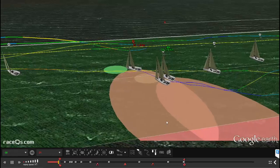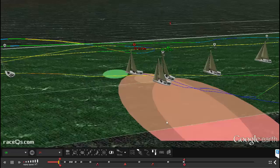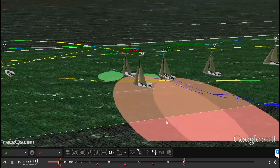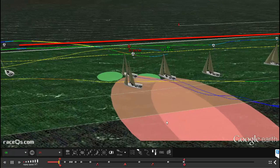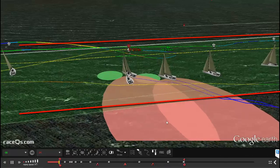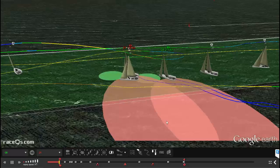Now this is a really interesting example of how to use a Lee Bow maneuver to sort of clear the path at the start. So this is the green starting box here in the 3D replay and you can see the starting line out in front where the water changes color back to blue and you can see the pacer line creeping up behind. When that pacer line gets to the starting line it'll be time to start.